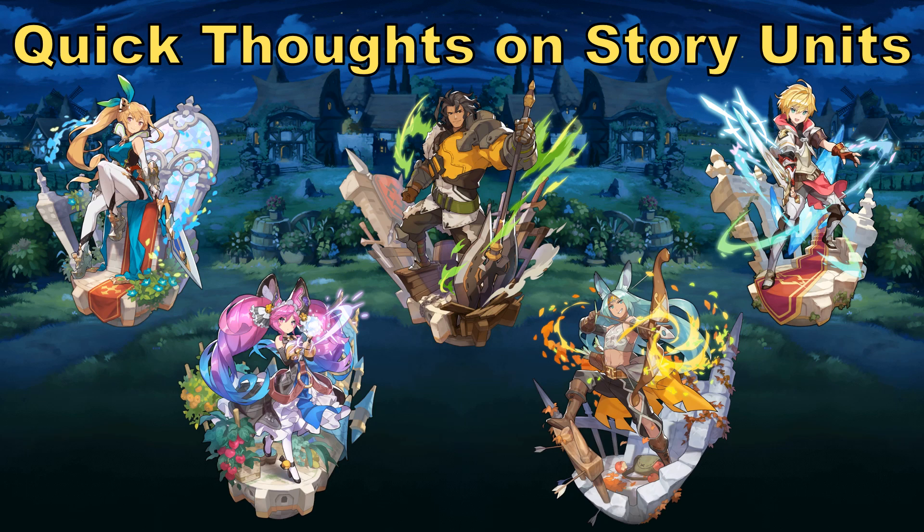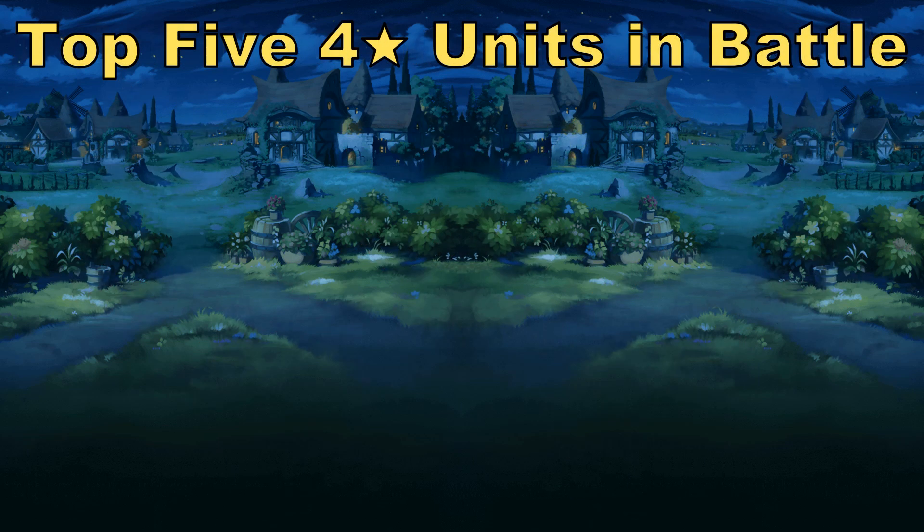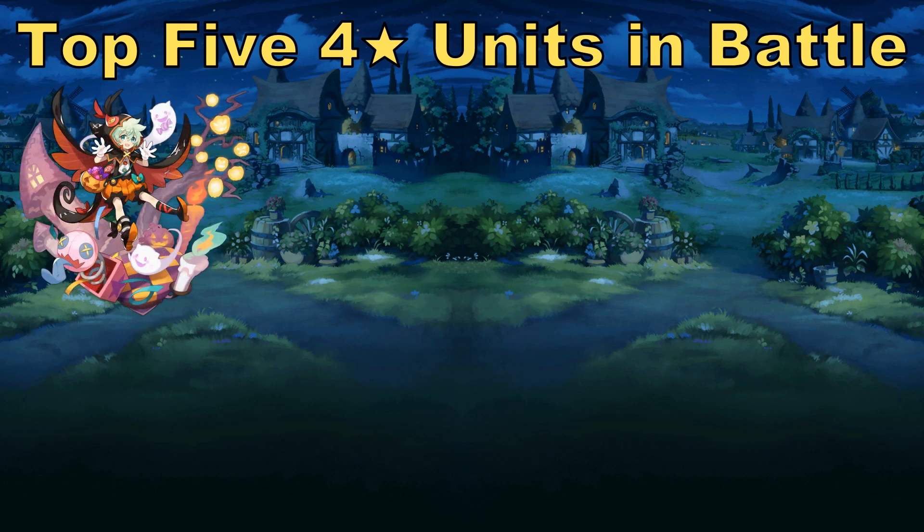With the story characters aside, let's get into the characters that are available in the summoning pool. We're going to talk about the 4-stars that you actually would want to use in battle. And as it so happens, many of these 4-stars also have good shared skills or are good backliners in their own right. Coming in at number one, I have to say Halloween Lowen — probably the best overall 4-star to invest into.